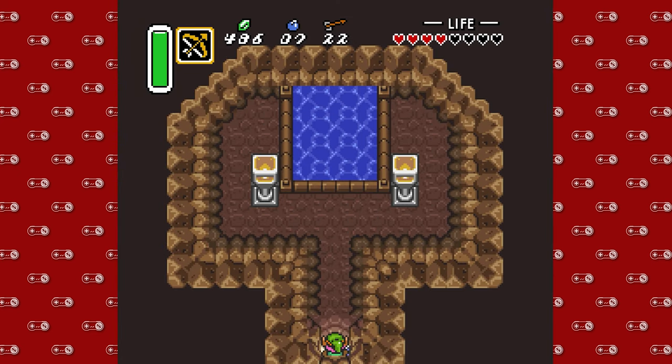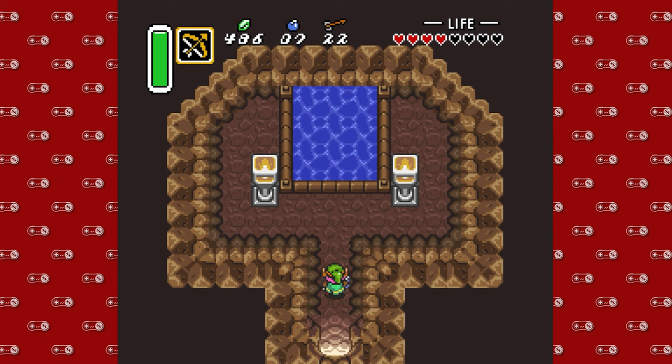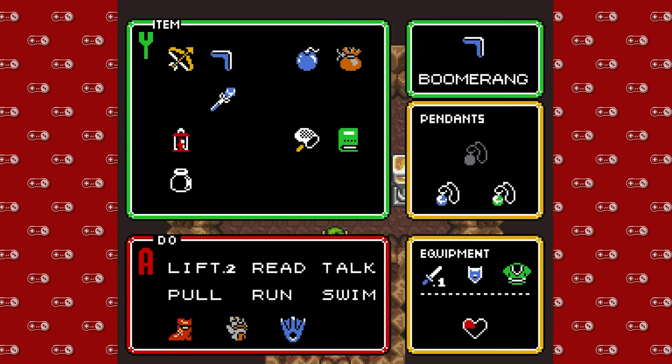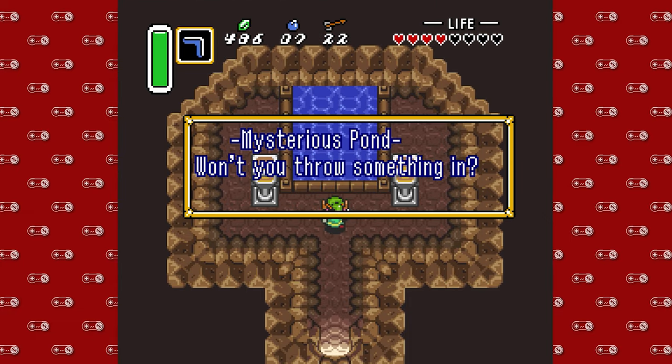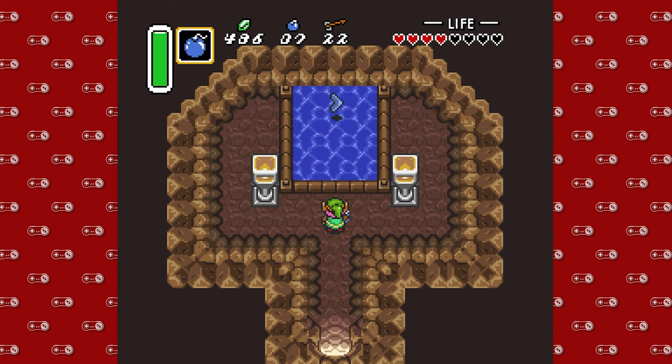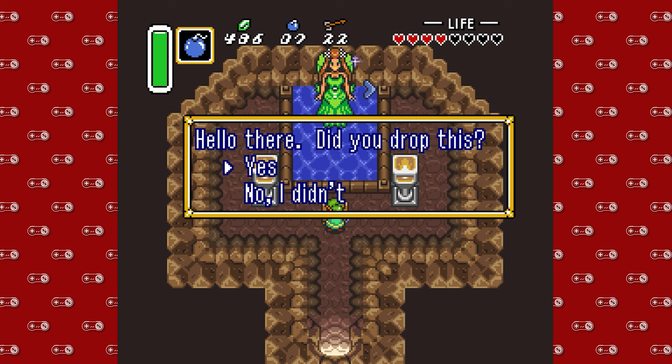I don't know, can I go in there? What do you think this is? A mysterious pond, perhaps? What if we toss something into it? Let's throw an item. I already kind of spoiled it — if I could find the boomerang. Yes. It's a fairy! One of my favorite songs, the Fairy Fountain song.